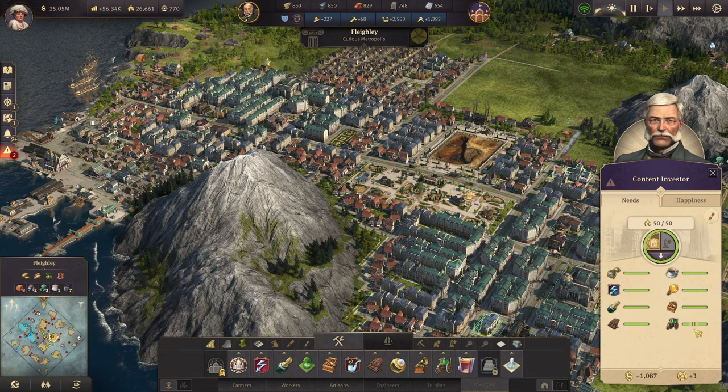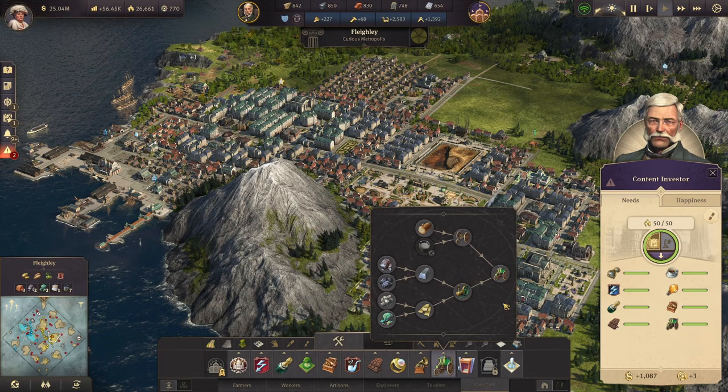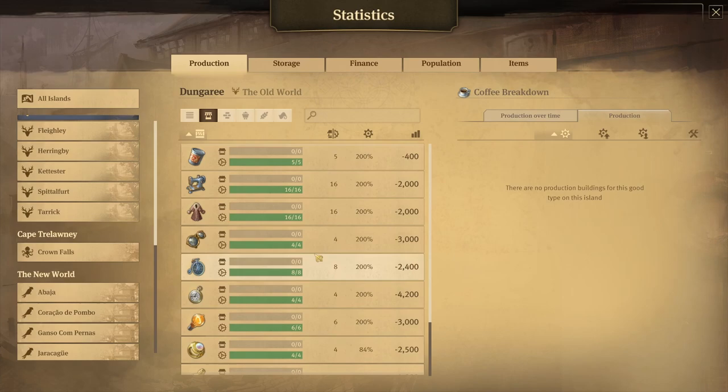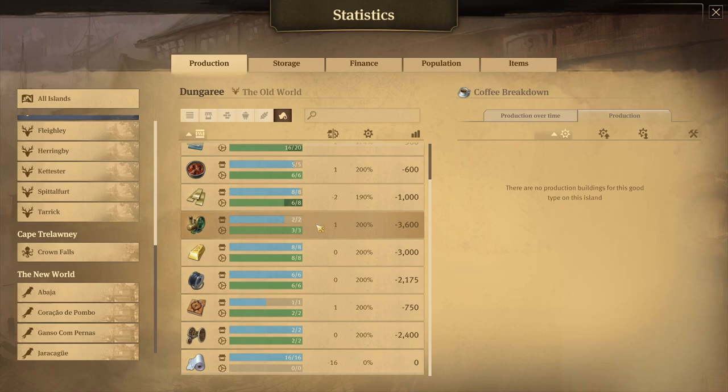Our investors have everything they need met, including up to the steam carriages, which a lot of new players see and kind of panic on because it is one of the most complex chains in the base game. It's got quite a bit going on, but it's really not that bad. We've got that set up with a single cab assembly line, two coachmakers, and two motor assembly lines. The two steam motor assembly lines is slightly more than what you need, but that's okay because you want to be producing extra steam motors to use for building more cargo ships later on.